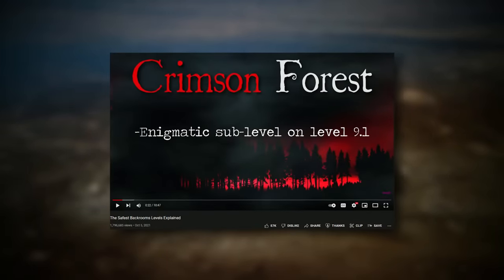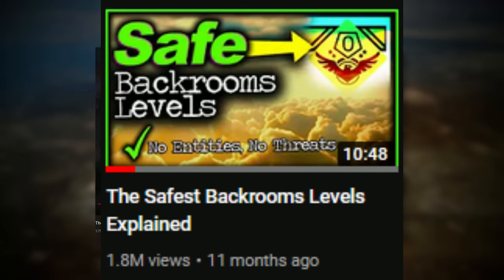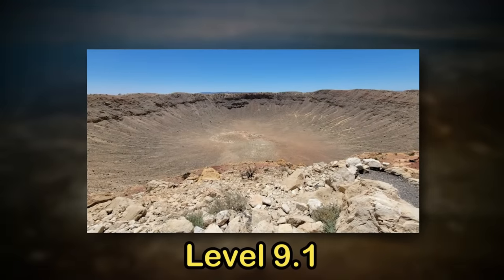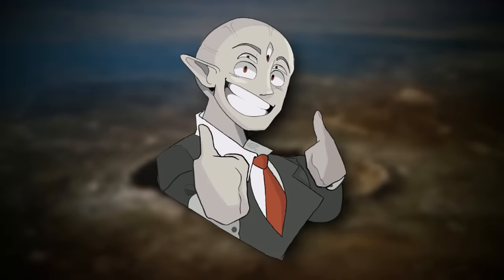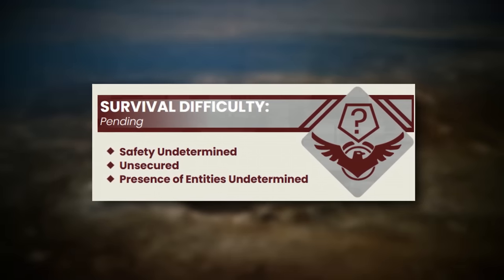If you remember way back, there was a level called the Crimson Forest. I actually featured this level in the first safest Backrooms level video on the channel, but since then it has seemingly disappeared, and this new Level 9.1 might be what's left of it. The level entry starts out with a little audio log that says: "Did a quick write-up of that new crater thingy where those funky fields used to be at." Those funky fields might just be referring to the Crimson Fields which were near the Crimson Forest. Backrooms Level 9.1 is classified as a class pending and doesn't have a determined safety, and no entities have been found either.